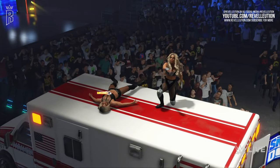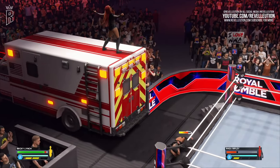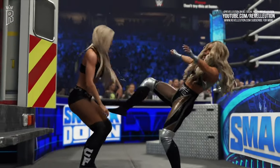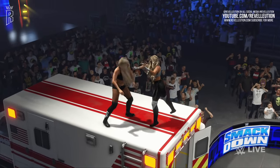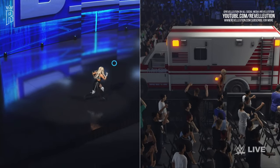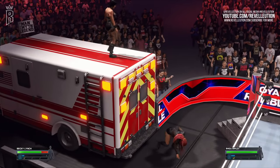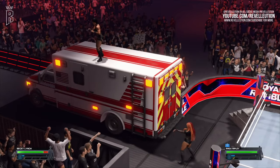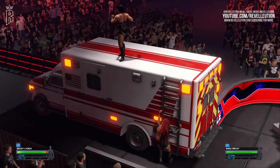Once on top of the ambulance, players can perform grapples and finishing moves as well as throw opponents off the top of the vehicle to the floor below. I seriously hope we can add tables to ambulance matches, because it would be so much fun to see a superstar thrown through a table before being sent packing. In the build we played, many of us found the AI seemed a little troubled at the top of the ambulance, getting confused about how to get back down — but after speaking to one of the devs we were reassured this has already been addressed.